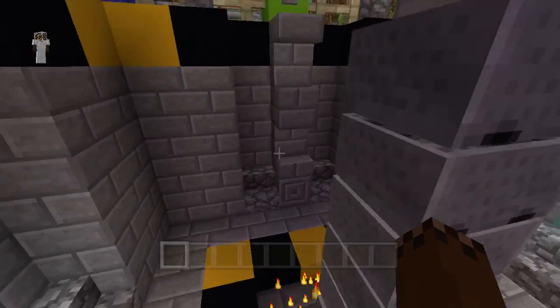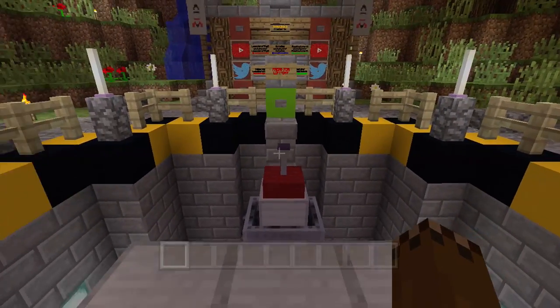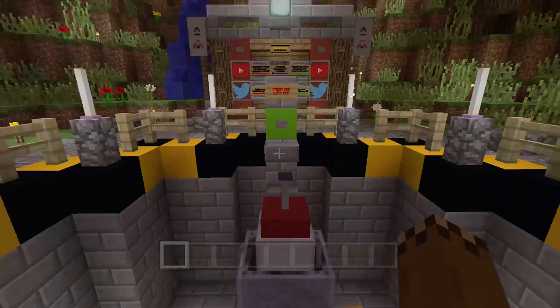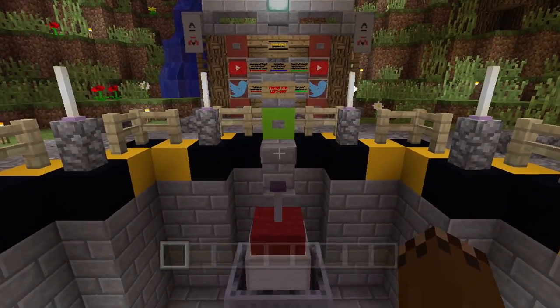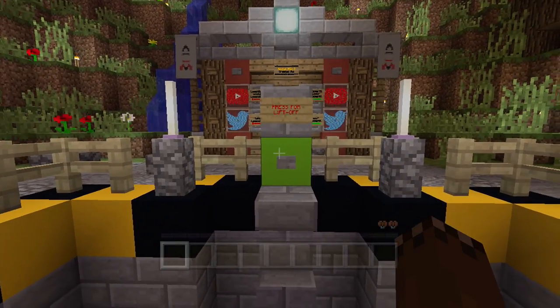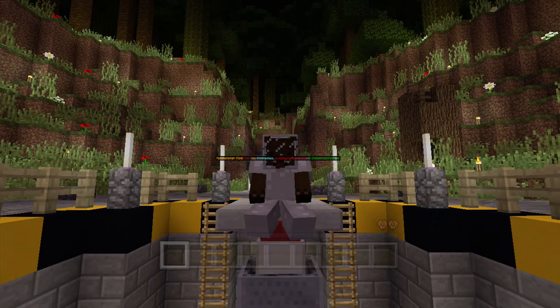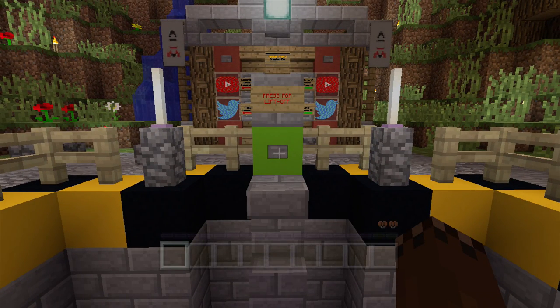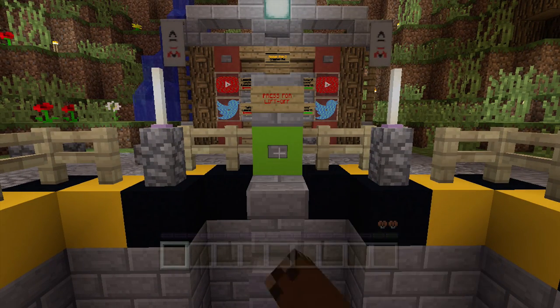Let's go ahead and launch the rocket. What's really cool is that it's actually a two-seater — there's a seat in the mine cart and a seat right here on an invisible horse that we can ride. Let's go ahead and get on that horse. Now we can launch the rocket — we have the space armor on. Three, two, one, go.